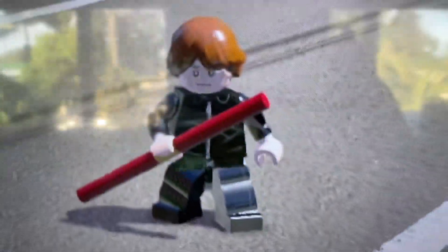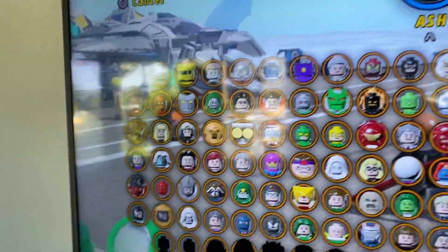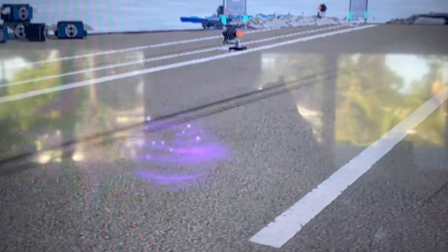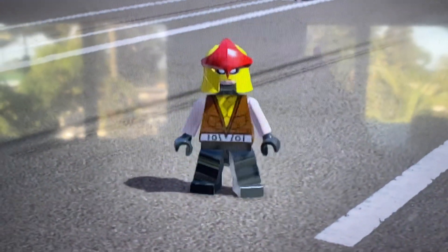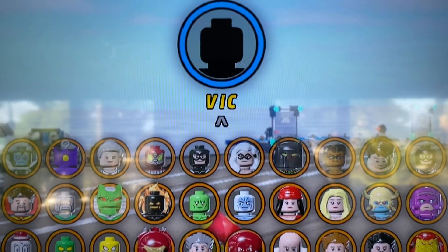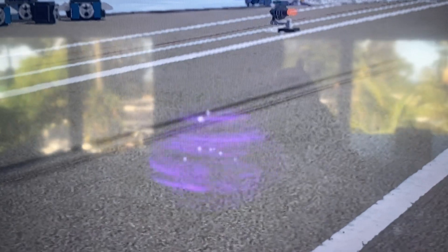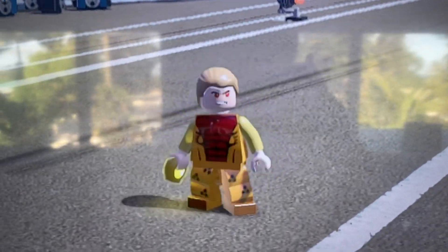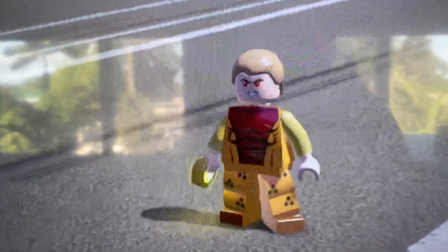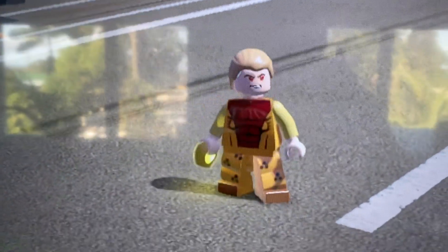Yeah, this is Ghost Rider's costume. Let's check some other characters I made. I got all the characters — one just says A, I don't know what I was thinking there. This one says Vic — Vic's wild. Apparently he looks like that and has fire coming out of him. That's weird.